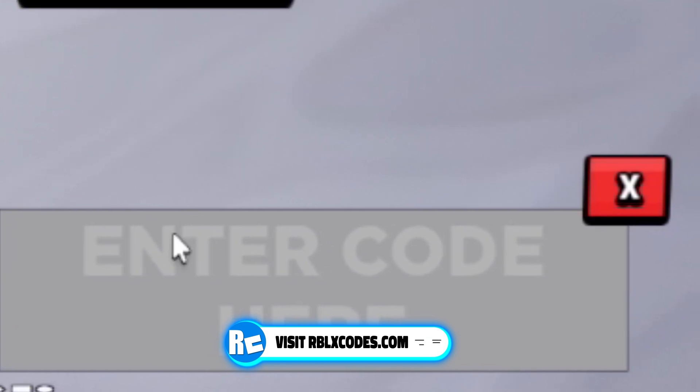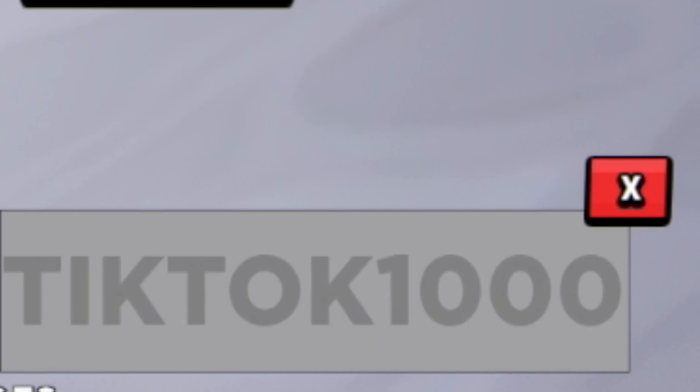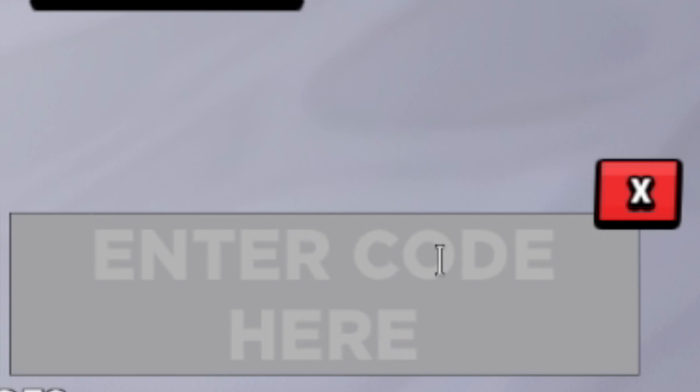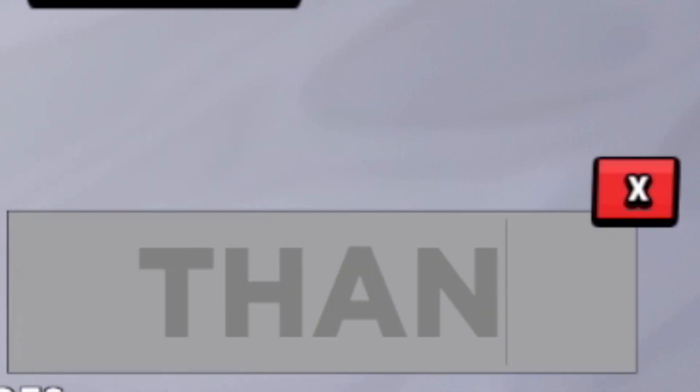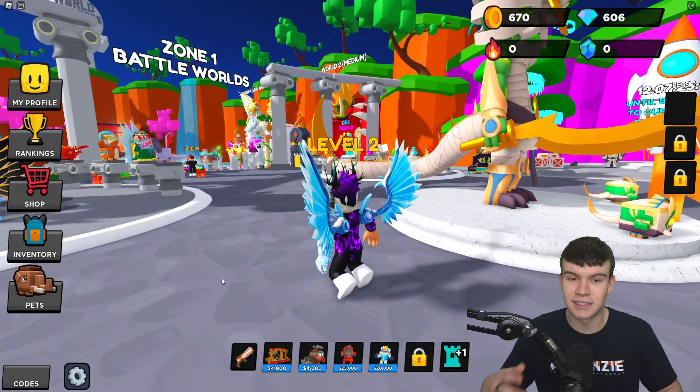Next, redeem the code CHRISTMAS — C-H-R-I-S-T-M-A-S. I've already redeemed it so it'll say already redeemed if I try. After that you have GIFT, then redeem the code 150K, then redeem BOO2, then THANKYOU2K, then BOO, then NOTIGANG, and finally COINRAIN — redeem this one for some nice rewards.